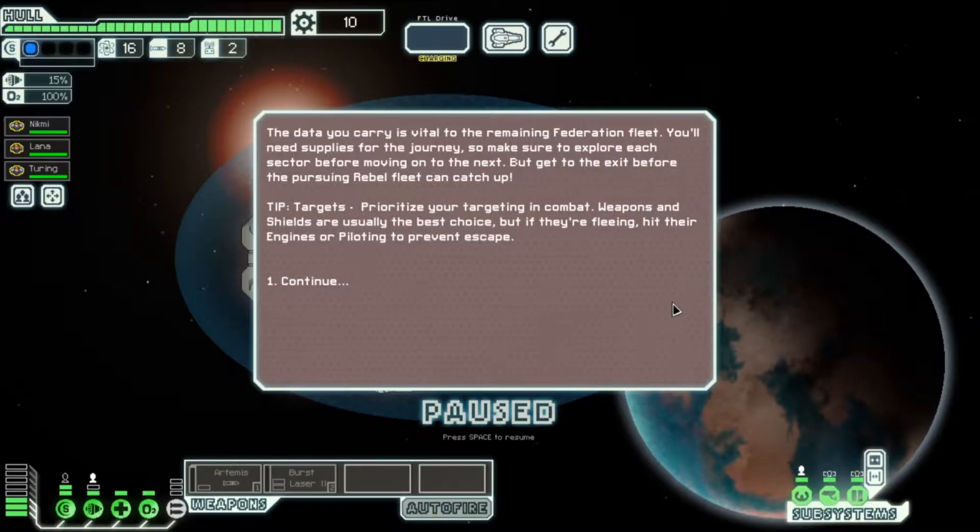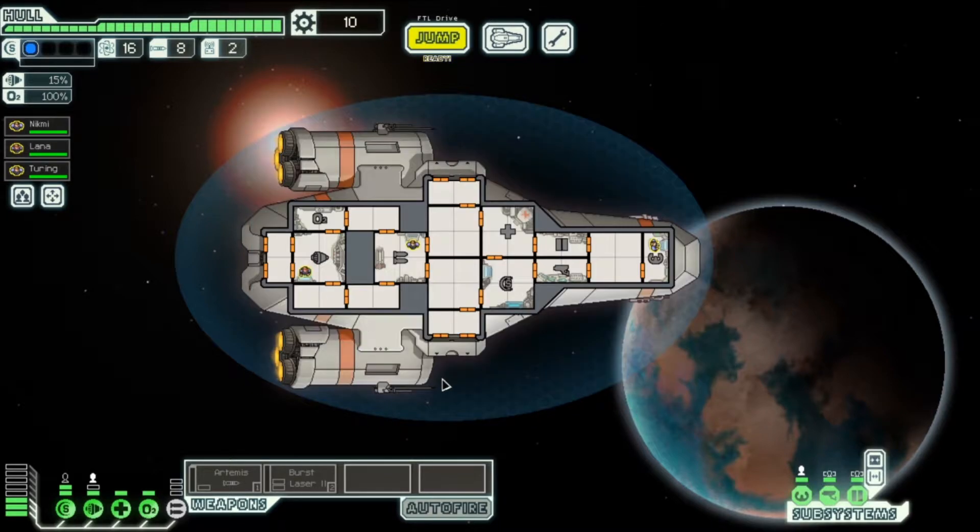The data you carry is vital to the remaining Federation fleet. You need supplies for the journey, so make sure you explore each sector before moving to the next. Get to the exit before the pursuing rebel fleet catches up. Here's our ship — we have a little crew. On the left you can see their skills: piloting, evasion. There are little rooms where they can do different things: oxygen, weapons, engines, shields, and so on.